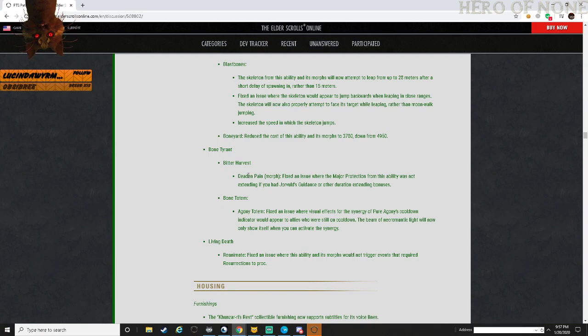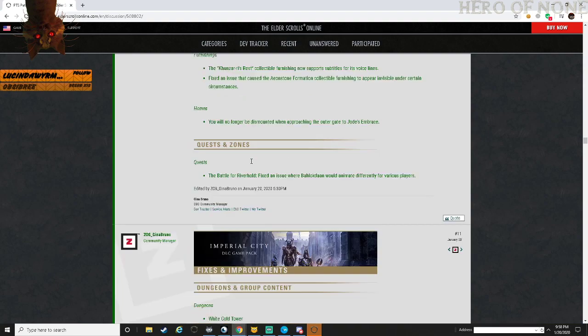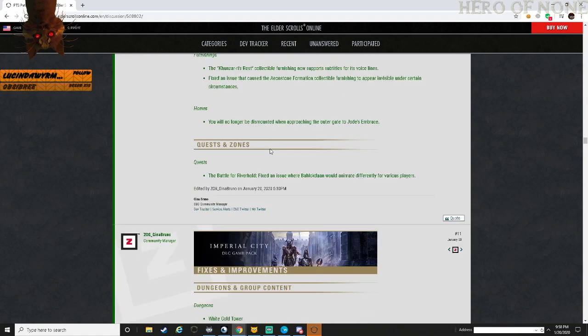Bone Tyrant - Great Harvest. Dead and Dying: fixed an issue where major protection for this ability was not extended when you had duration-extending passives like Joe's Guidance. Bone Totem - Agony Totem: fixed an issue where the visual effect of Pure Agony's cooldown indicator would appear on allies who still have the cooldown. The beam of necrotic light will now only show when you can activate the synergy. Living Death - Reanimate: fixed an issue where this ability and its morphs would not trigger events that require resurrections to proc - this was an annoying one.